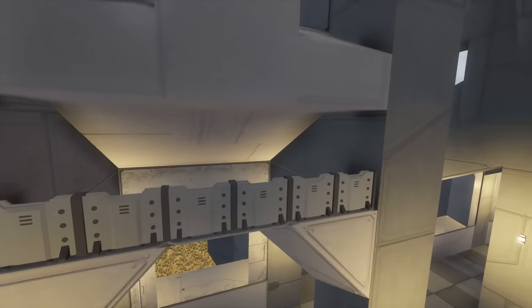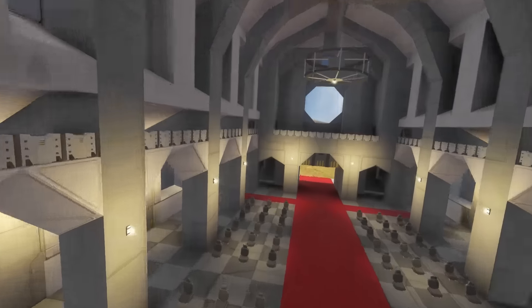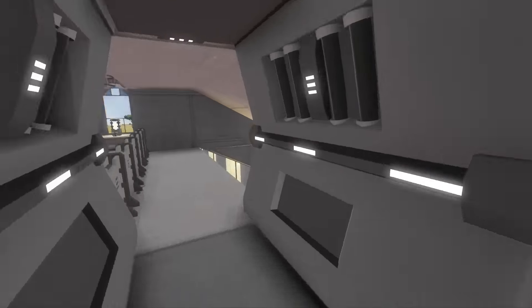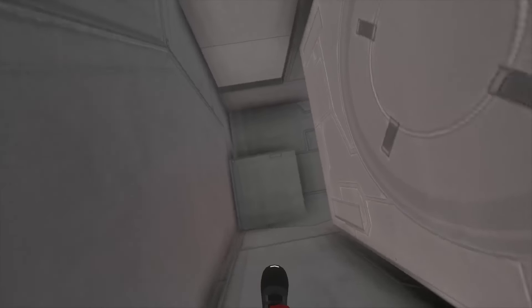There are balconies up here, but I don't think we can get up to them — this is made for show. Oh, that's a shame, I thought we could get up to them. Wait, can we get up to these? Oh, you can! That's quite good. I don't know how we're actually meant to get up here though — there's no stairs. Oh Aragath, you forgot to put in the stairs.